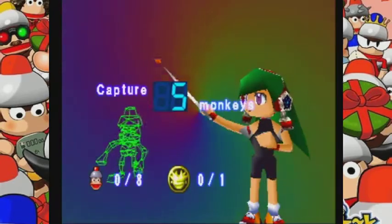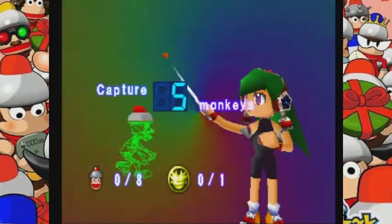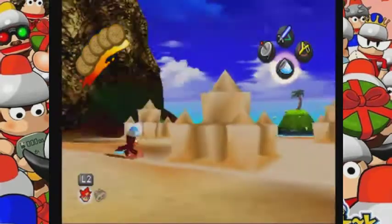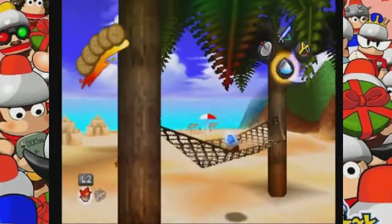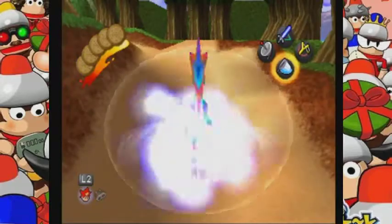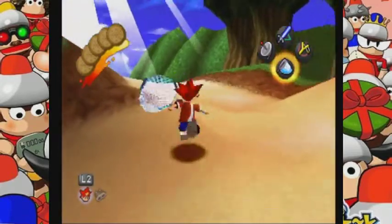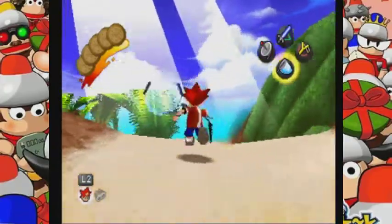It says catch five monkeys out of eight. Five is usually the normal number for a lot of the worlds. Later on it becomes capture 12, capture 15, capture 20 — oh my god. Anyway, it's not going to be that bad.